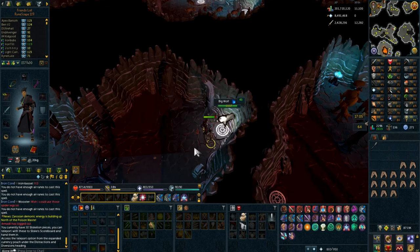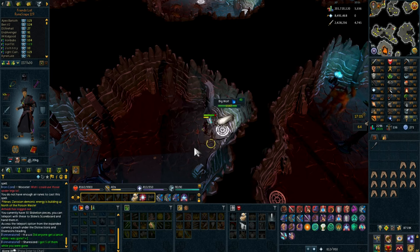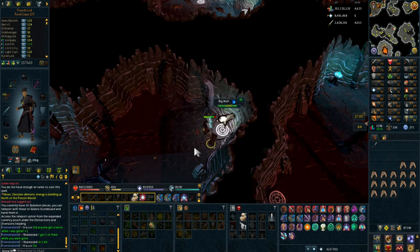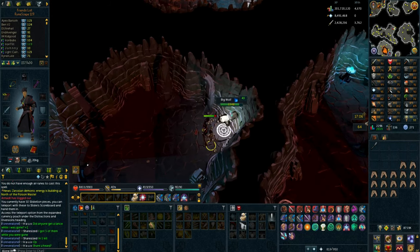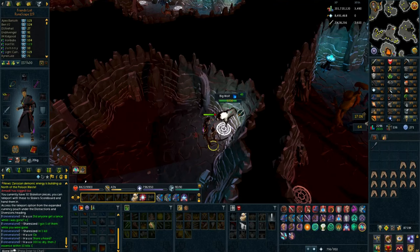I wanted to conclude this video by killing Bork, but I'm getting so frustrated with the Chaos Tunnel - everyone knows it's the most annoying place, especially for Elite clue scrolls. To do the mini-quest you have to get to two different points and watch two cutscenes, otherwise you can't enter the boss fight. You can randomly get teleported to a completely random part of the dungeon, and just when you're about to reach the cutscene it teleports you to the other side of the map again. It happened twice to me. Then when I finally reached the last cutscene, I realized I had no runes with me.